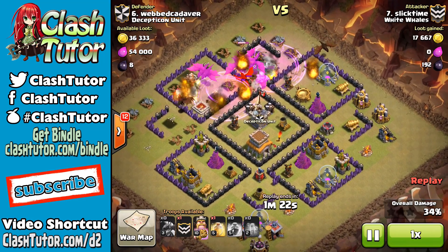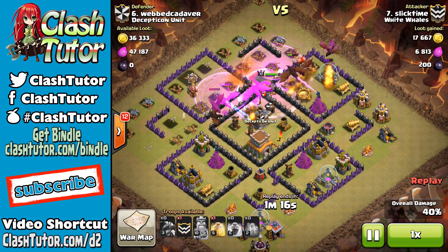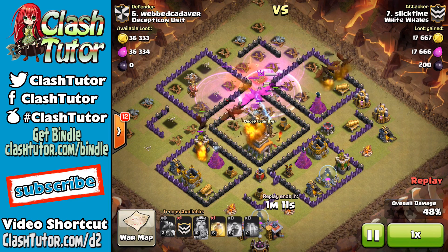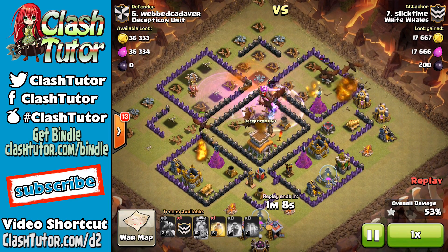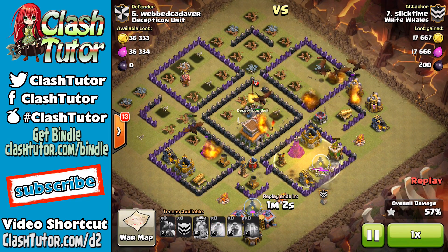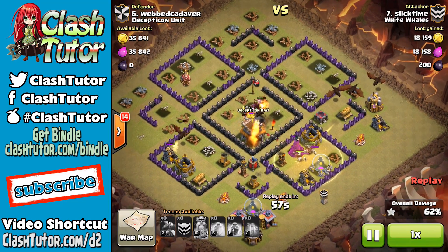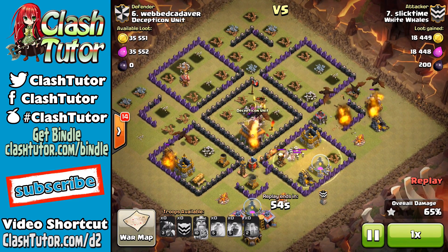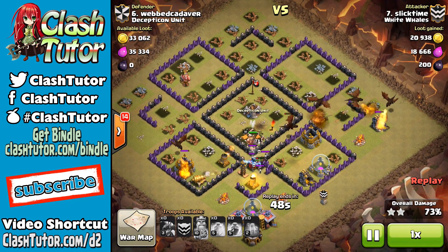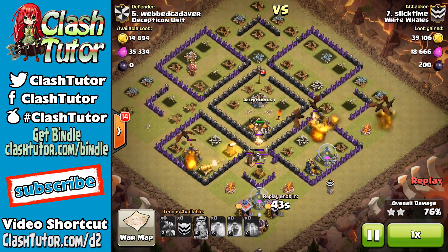As hogs became nerfed and people started to pull their air defenses into the center of their base, the level 6 balloons in the clan castle became the go-to request. What's interesting is that as new buildings and spells become introduced to the game — almost as a means of shutting down these 3-star attacks the community has developed — we can look back in our attack strategy history and resurrect some of these tactics. And as the community has developed clan wars to really test, tweak, and modify attack strategies, we can take these old school ideas and make them better. And that, my friends, is the Hogan.